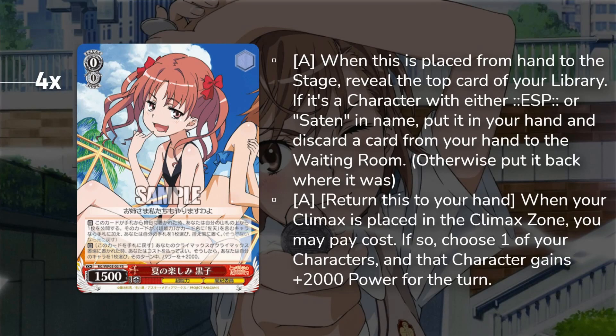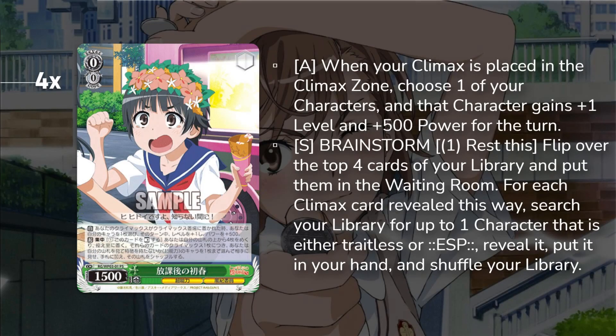This card is going to be insane when Railgun gets its new standby support. We've got this brainstorm — when you play a climax you choose one of your characters, give it plus one level and 500 power. It's a self-rest search brainstorm power-up card. This is literally your only deck speed, so you play four of it. Sometimes you're going to have to just tap it down to get through your deck because you're an old deck, but it helps you get over bombs and things like that.